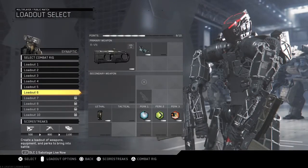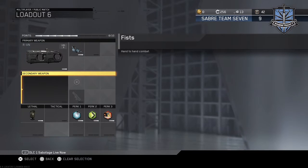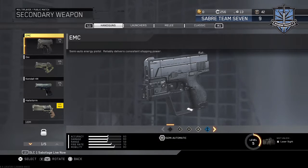The next thing they added is a couple of new weapons. One of them, as you can see, is available if you're a season pass holder — you're able to get this default prototype gun called the RVN.